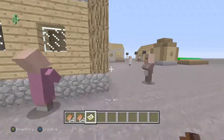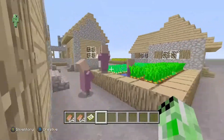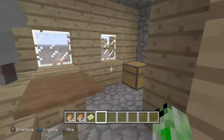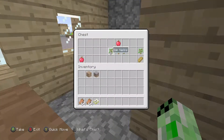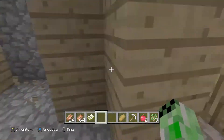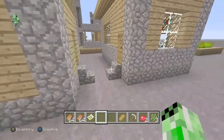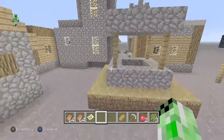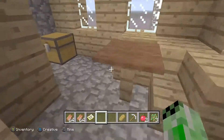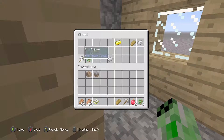The first thing I want to do is look at these blacksmiths and see what we've got in here, because I always like to look in blacksmiths. I've got some good things, I'll go and take these. The thing I always do is I always keep breaking the chest when I'm in here, just because I'm in creative. Is there another blacksmith? Yes there is one - I think I usually have two at villages, and sometimes I don't. Looks like I've got another one.